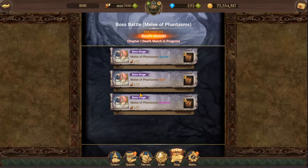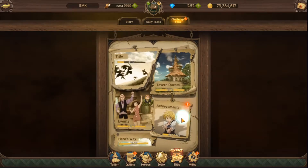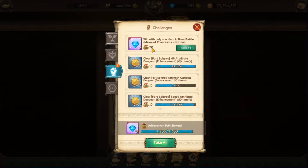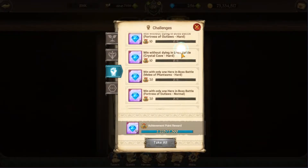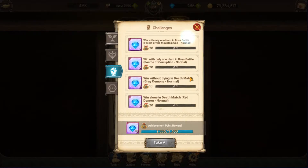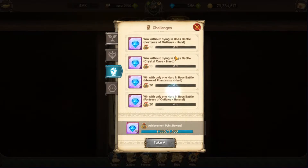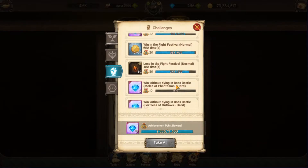So you can do this for every city's boss battle stage in the game. If I go back, go into Challenges, go into Achievements — it says: win with only one hero. Once I receive this, you get four gems. And if I go down again, there's the hard one. This is the same one, so I have to win it in hard now — and once I've done hard, I have to win in extreme.